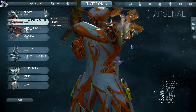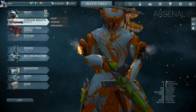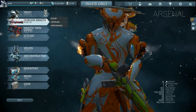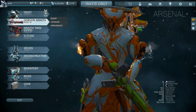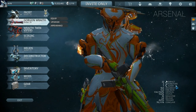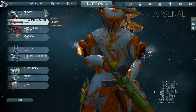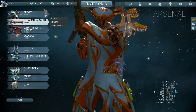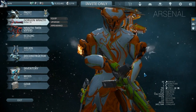Welcome back to Warframe. Today we're going to take another look at the Gorgon Wraith. It came without any mods, which was a bit awkward, and we only put one forma on it. It turned out to be pretty decent — it starts with 22 impact, 2 puncture, 1 slash. Accuracy was pretty low, fire rate is okay, status and crit aren't really that big, but the magazine was huge.